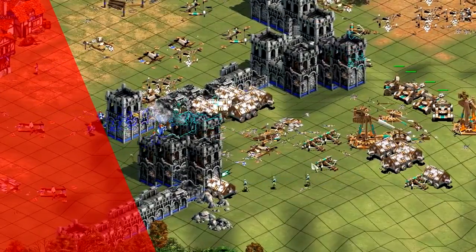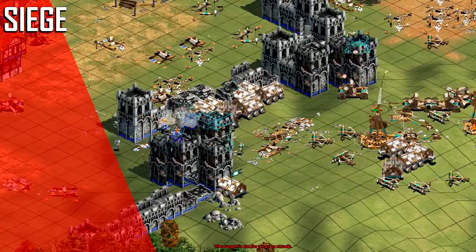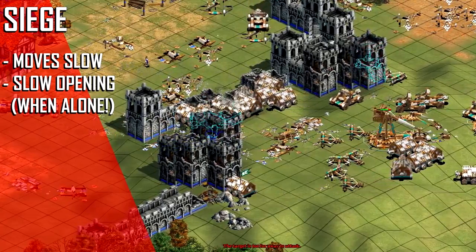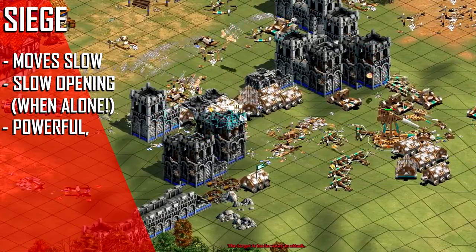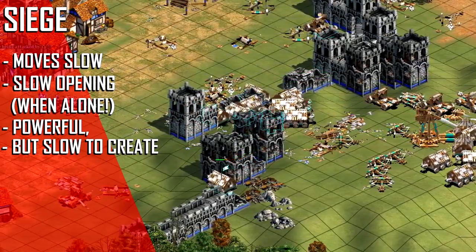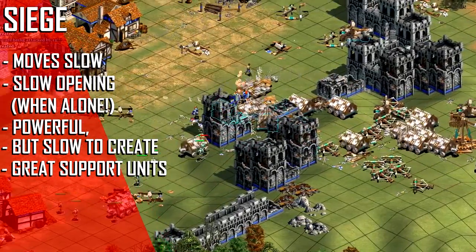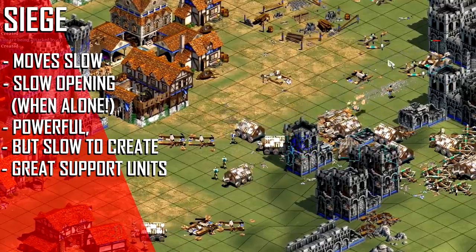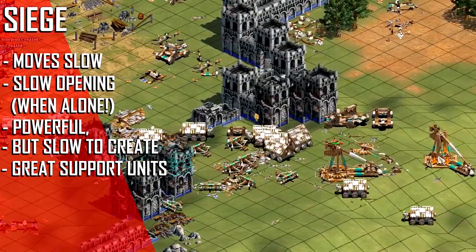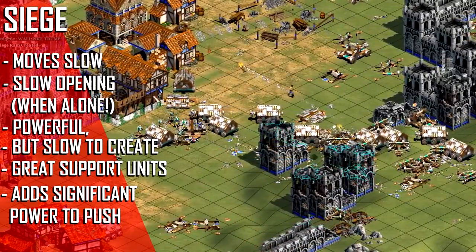The next class of units are Siege units, made at the Siege Workshop. While all of these units fulfill different roles, they're all relatively slow at the very start of a game. For the most part they are very powerful, but both Siege Workshops and the units themselves are created very slowly. They are great support units and can complement infantry and cavalry very well, adding in some important power once the game gets rolling. This means that once you have units on the field, the creation of Siege Workshops can actually add so much power to your army that using them can be considered a fast choice.